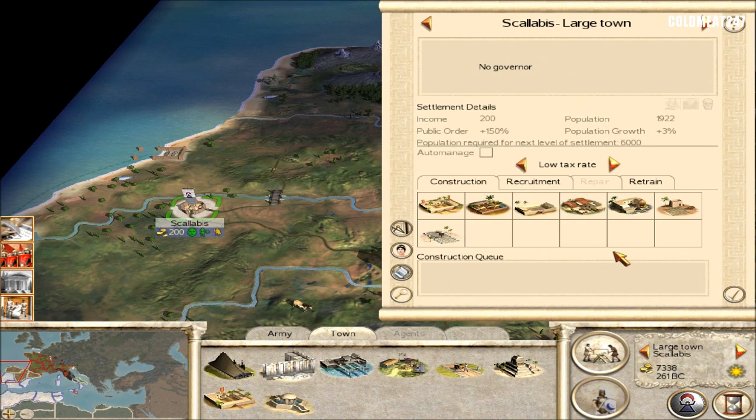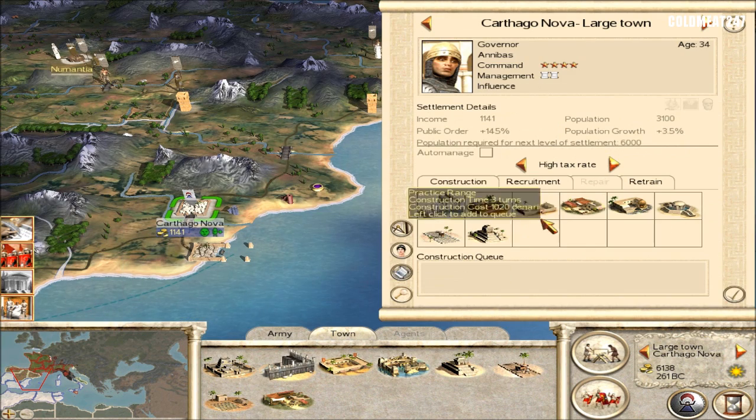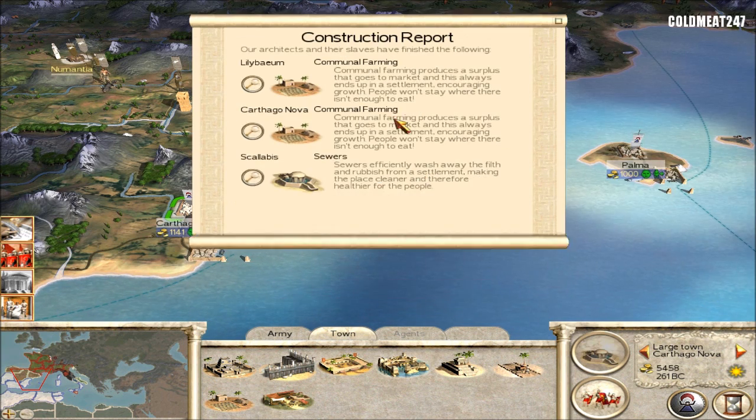I'll do construction report — it's not a long one. Scalabus: we're always looking to make the people happy or replace some buildings. So we'll do the market to replace the barbarian market. It doesn't look like Spain is really coming to us here. But I will be building stables so eventually we can get elephants on the continent. We'll do blacksmiths and sewers too.